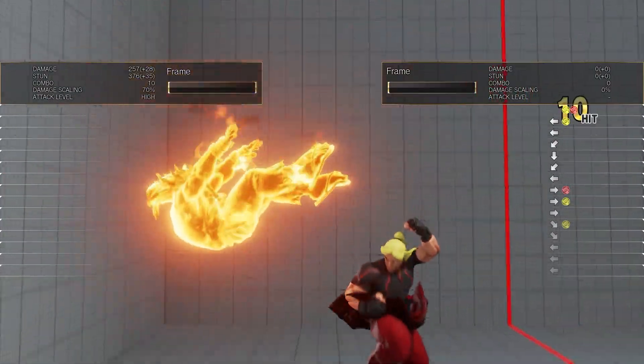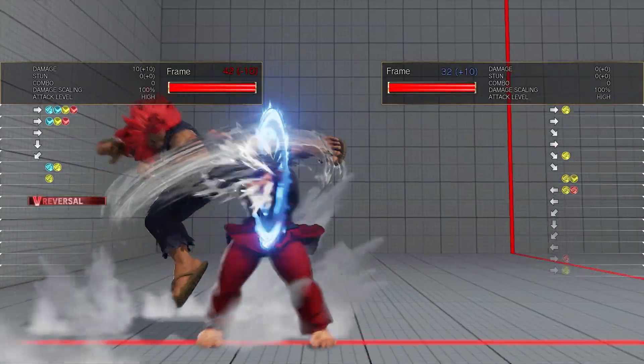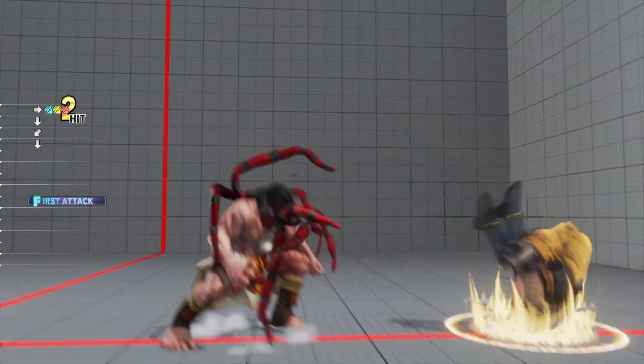You can option select your V-reversal and throw. This is most useful when performed as a delay tech, and it can help you if your character has moves that overlap with the V-reversal input.